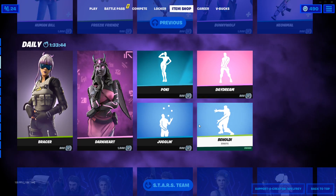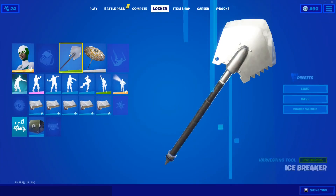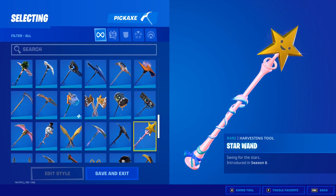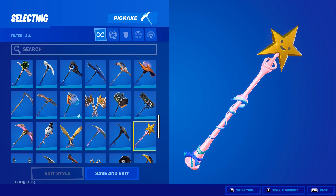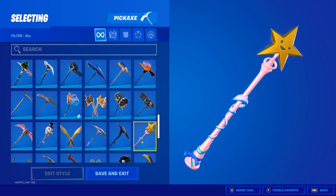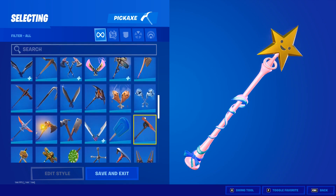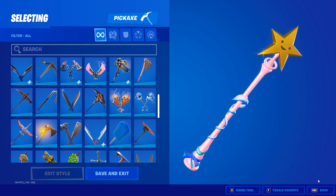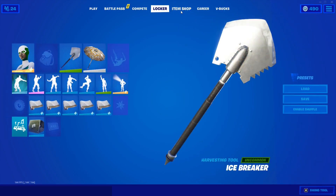Now let's get straight into this. The Star 1 pickaxe — I'm going to show you right here — it is a blue rarity. It's one of the most popular pickaxes because of the sound and just the way it looks. A lot of sweats use it, and a lot of average players use it too. This costs 1200 V-bucks because it's a blue rarity.